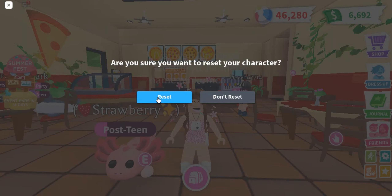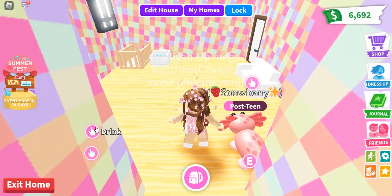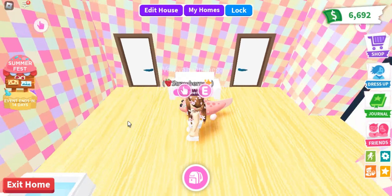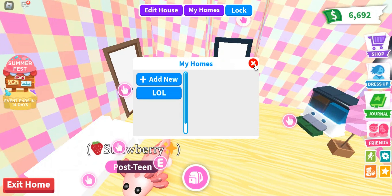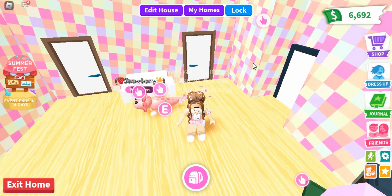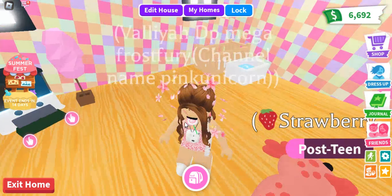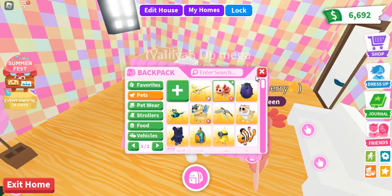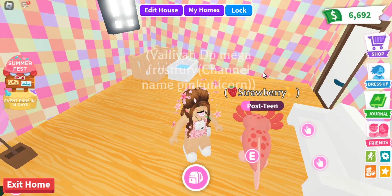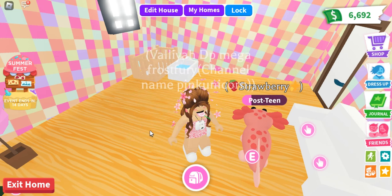For tip number three, get a new big home and throw a party there. You can use a pizza house for a party and sell your pets for cash. Now, some people scam with this, but I prefer not to scam because it's bad.